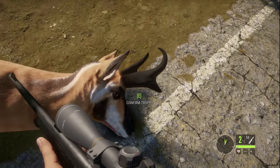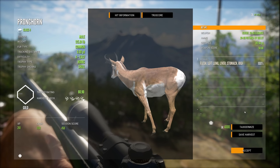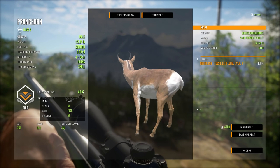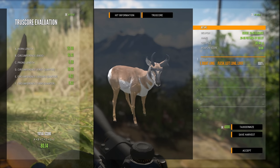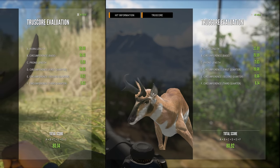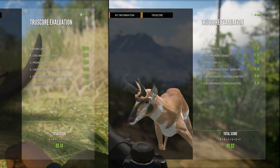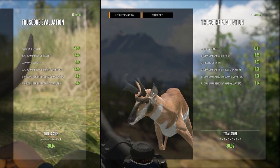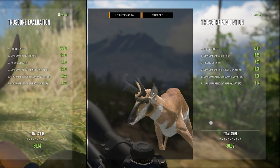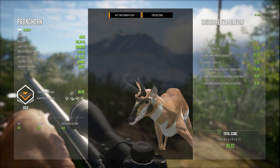So we will see what this level 4 scores. I'm really interested. Look at this guy — he does not look very big. If that's a prong right there, maybe that's bigger, but otherwise I don't think he's much bigger than the three we shot. 80.9. He is only 0.8 higher than the level 3 we shot — that's how close that level 3 was. Shorter horn length, less circumference, more prong length. The circumference of the first quarter is a little bit more — by three points. Circumference second quarter basically the same, and the third quarter a little bit bigger: 6.14 instead of 5.63. It's just barely larger.